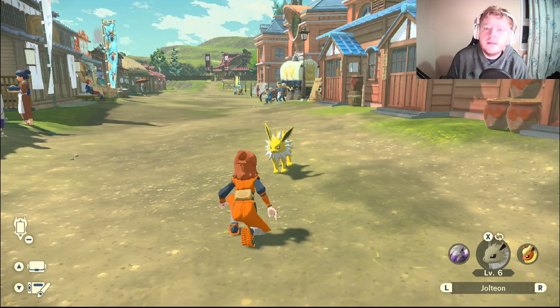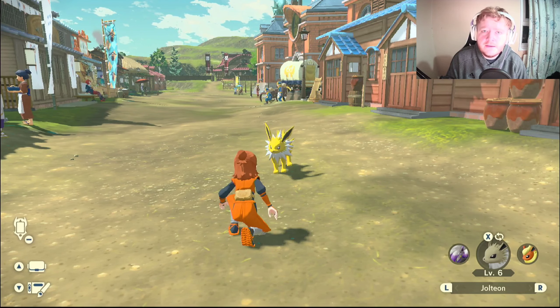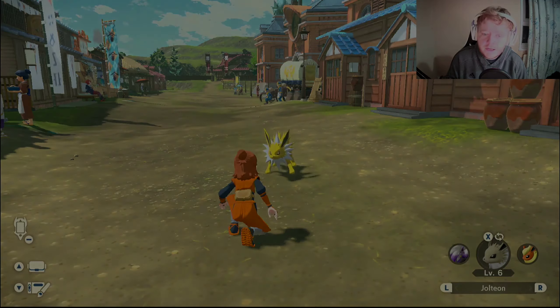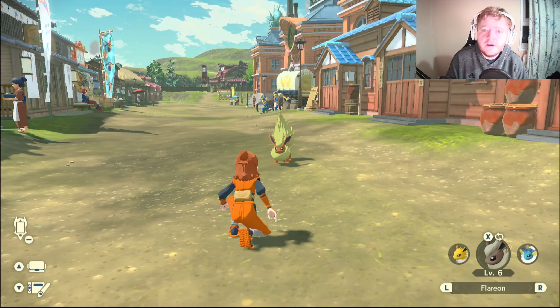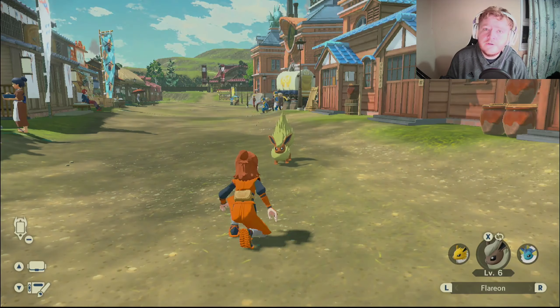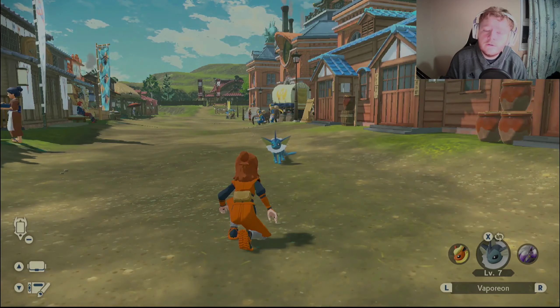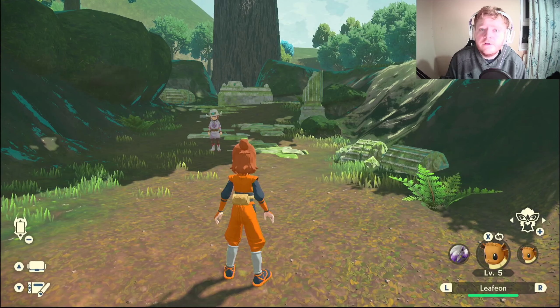If you want to hunt these Pokemon using space-time distortions: Jolteon can be found in the Coronet Highlands, Flareon in the Cobalt Coastlands or the Crimson Merelands, and Vaporeon in the Cobalt Coastlands. Now that we've done Flareon, Jolteon, and Vaporeon, let's move on.